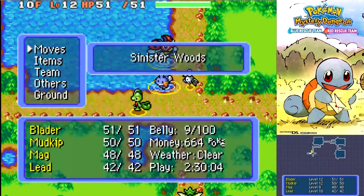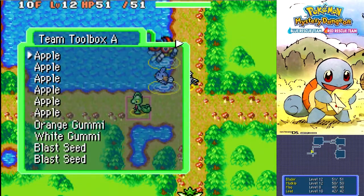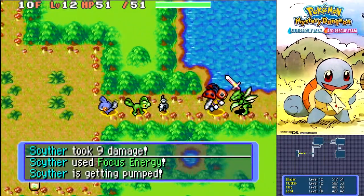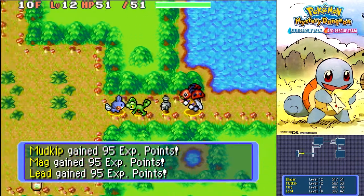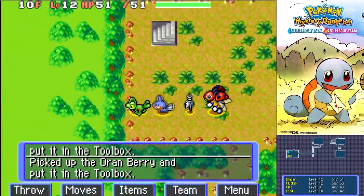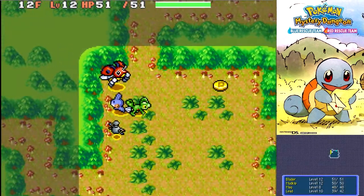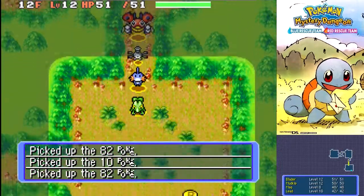Let's eat an apple because our belly, if you take a look, has only got 9 out of 100. If that drops down to zero, our belly being empty means that we'll start losing health on each step instead of regaining it. Belly slightly filled. I did not count on that! Nice one, Ledyba — you kicking ass? Sweet, a Max Elixir and an Oren Berry. More money — can't complain with some more money.